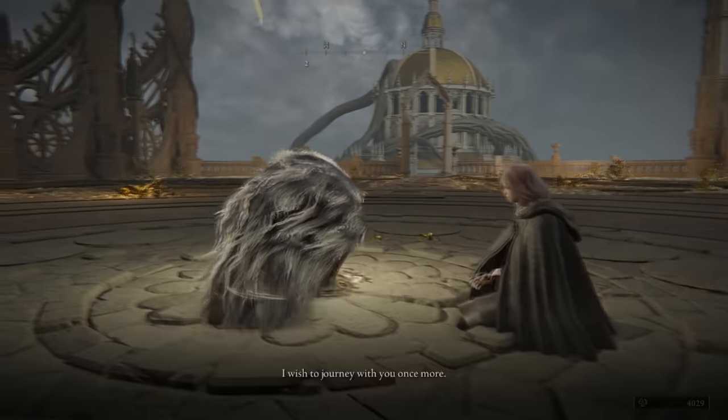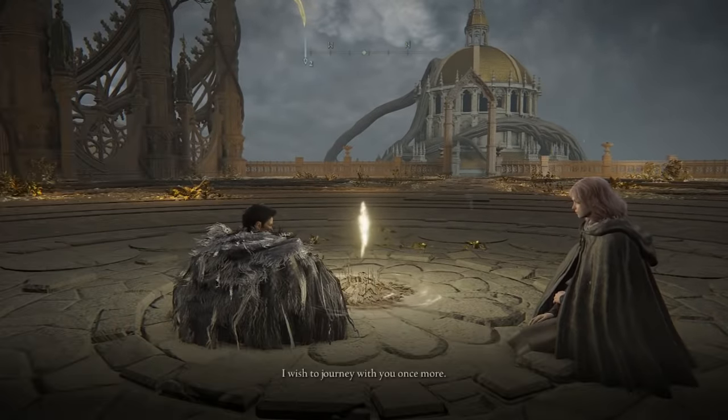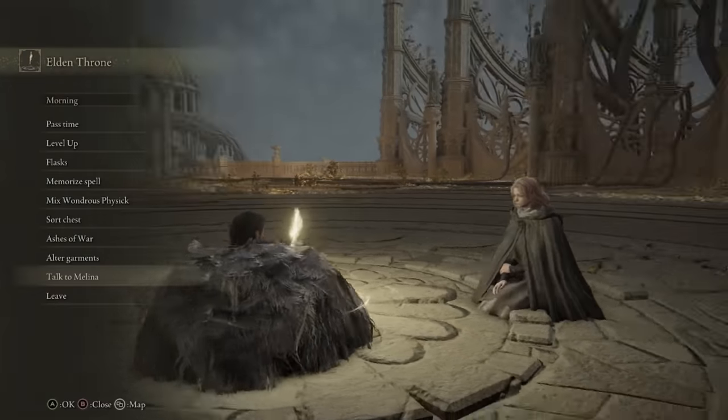After my second try win on Margit the Omen King, Melania talked to me and basically told me to burn down the big tree so that I can become Elden Lord, and that's where I was off to.